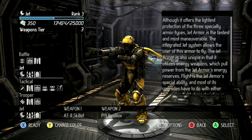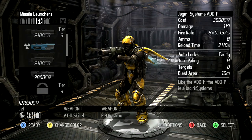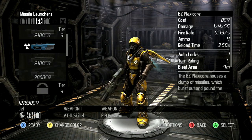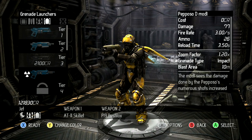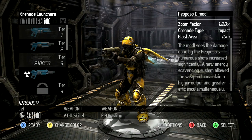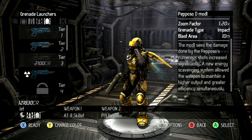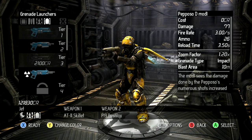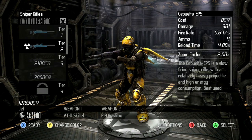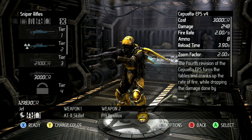I have it on Hard, but I don't know if I'm strong enough for Hard yet. I do remember the Daddy — you want something long range so you can actually shoot the opening pretty good. Let's see what this thing does. Numerous shots increase significantly, a new energy system will maintain higher output. I do have snipers for this class — does 381 a second, or 500 a second.